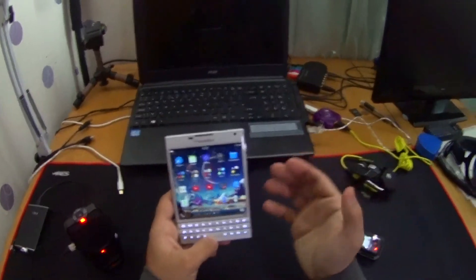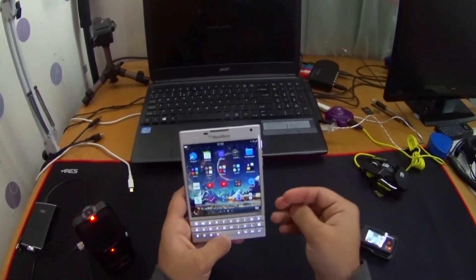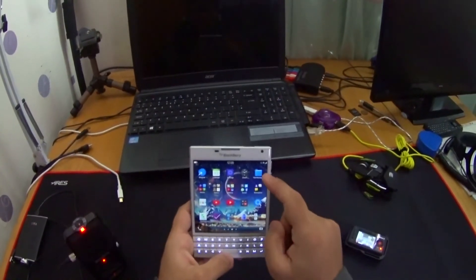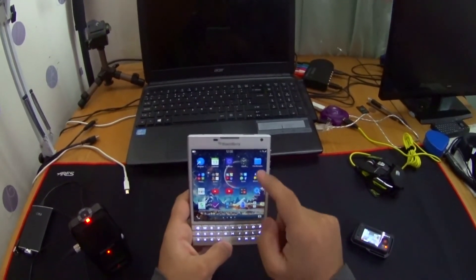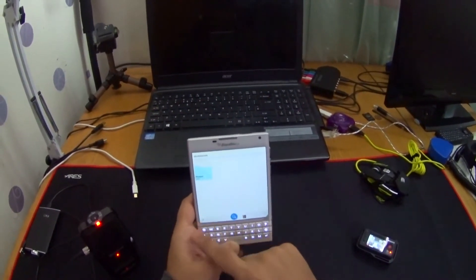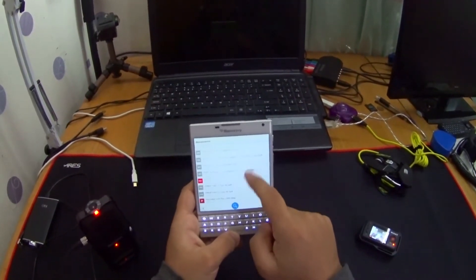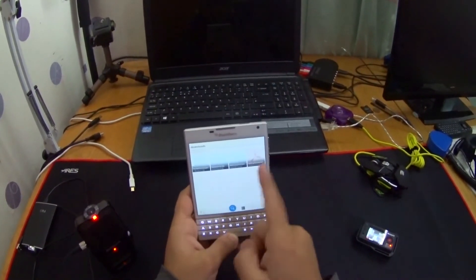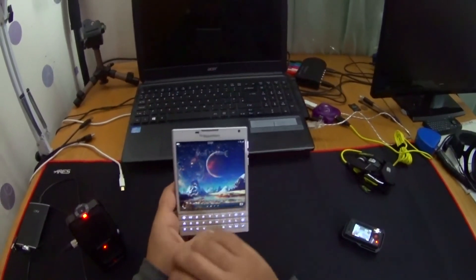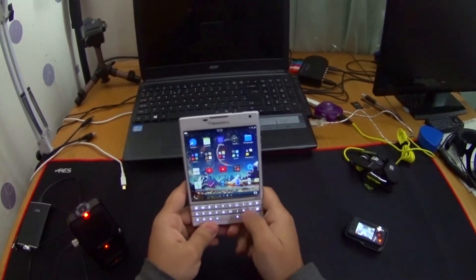I tried to reinstall the Android player but couldn't find it in time before it crashed again. I tried to uninstall the game but couldn't manage it in time either. So what I did was move everything I had onto my SD card — all my documents, downloaded files, and music were already on there. Then I plugged it into my PC and reset the whole thing, which fixed it.